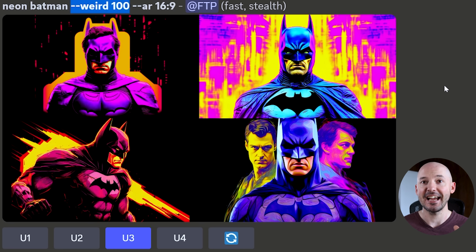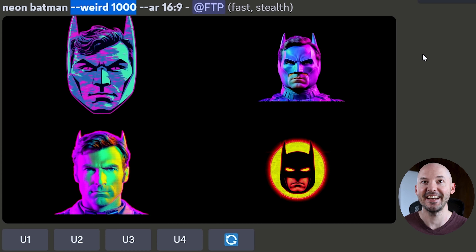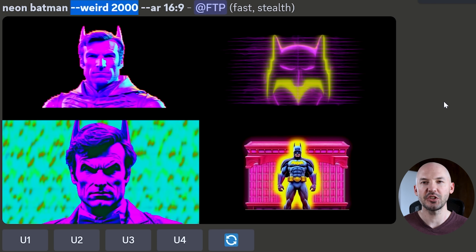Here is just the regular neon Batman with no parameters, and this is what it looks like when we add a dash of weird to it. I can already tell that this is going to be pretty fun to use. Here's weird 500, and these are — yeah — pretty strange, I think is a good way to put it. Weird 1000? I'm pretty sure that's just Adam West there in the bottom left. Number four is actually kind of a cool picture, though.